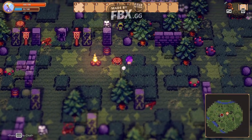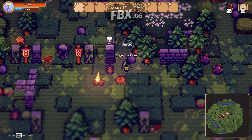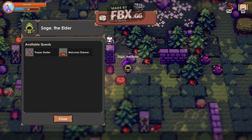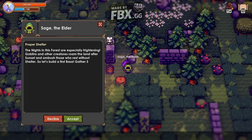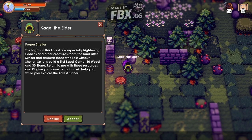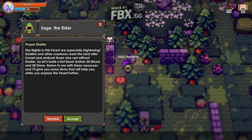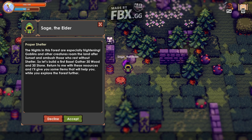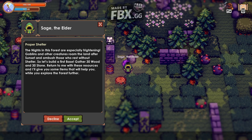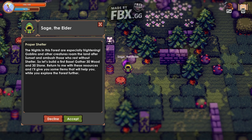Sage the Elder is the dude in the grid, and you're gonna right click him. Now we're gonna take the first quest — actually, all the quests. The knights in the forest are especially frightening. Goblins and other creatures roam the land after sunset and ambush those who rest without shelter. So let's build the first base — gather 30 wood and 30 stones.